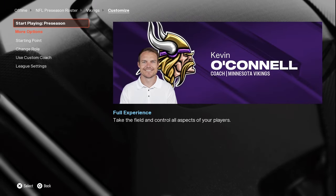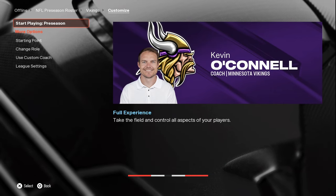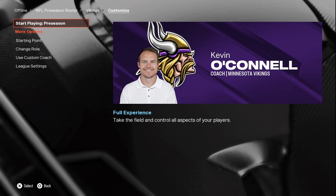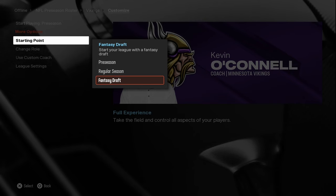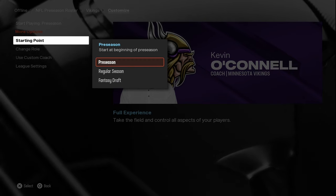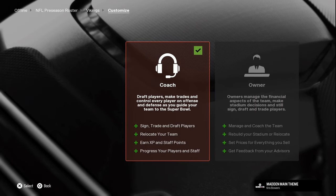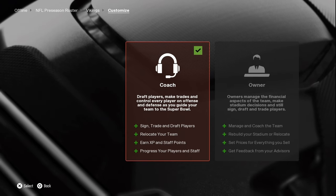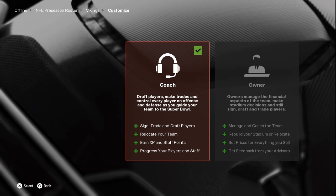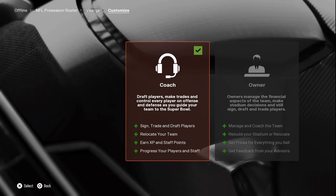When you come to this screen there are a few different options. You can start playing in the preseason, but you can also change your starting point down here. Don't click here unless you're ready to start — this is where you choose if you want to start in the regular season or do a fantasy draft. You can also change your role from coach to owner. Note that there's no more player mode in franchise; they took that out. If you choose owner, you're not going to get the scenario-based stuff or breakout scenarios — all of that is listed under coach. So if you want that stuff, choose coach.